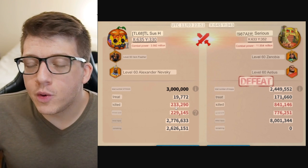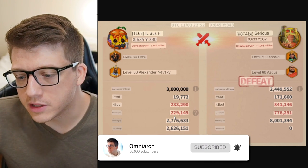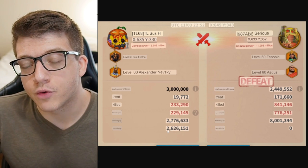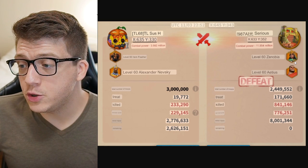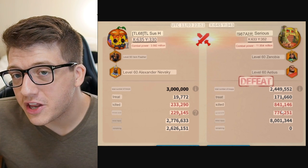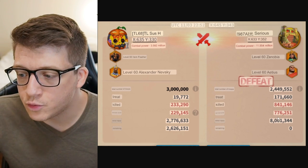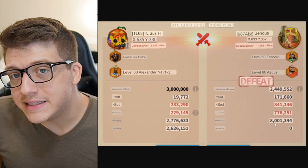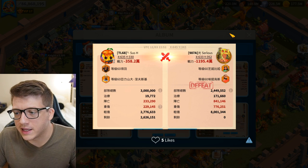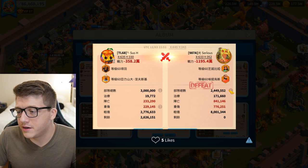The rally side had 233,000 dead, 229,000 severely wounded, 2.7 million slightly wounded, and 2.6 million remaining. The enemy side was defending with a really powerful Zenobia Flavius and yet still had 841,000 deaths, 776,000 severely wounded, 8 million slightly wounded, and none remaining. You might be saying — okay, that's only one rally report — maybe this was a player who forgot to put equipment on their garrison.